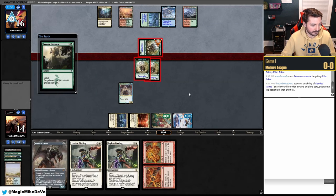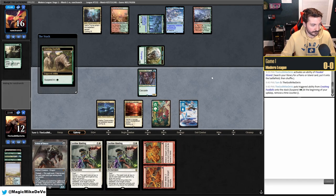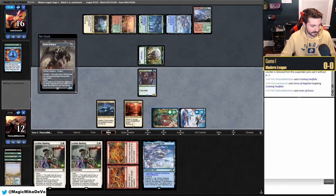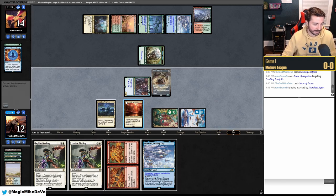They only have two cards in hand now and our Rhinos are coming off suspend. We cast the Rhinos but they have a hard-cast Force of Negation. Our opponent has pretty solid draws making us look silly. We play out Scion and get in for two, holding the Atarka's Command for now.